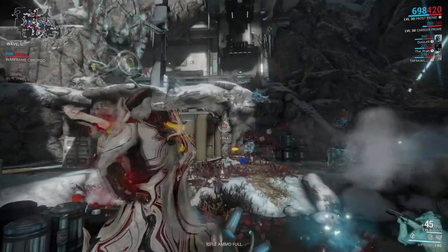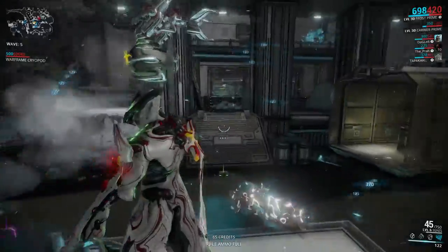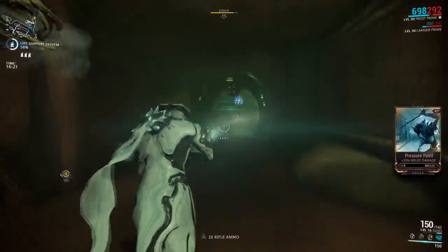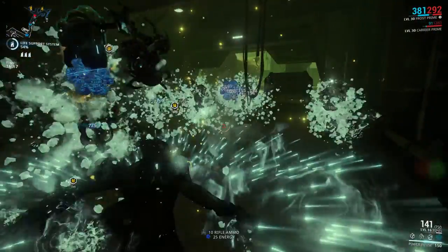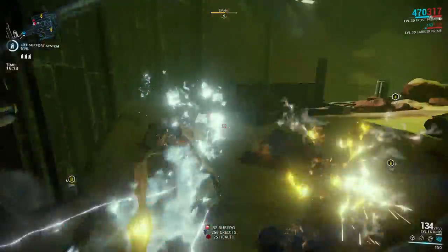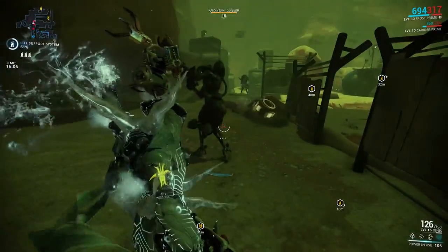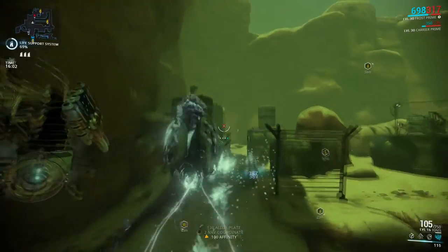Frost's ultimate is called Avalanche, summoning a barrage of ice around him. Frost freezes all targets in range, increased by power range, for up to 8 seconds, increased by power duration, and deals a big amount of damage. If a target dies from the initial cast, it shatters, damaging enemies around it as well. While frozen, enemies have their armor reduced by 40%, which can be increased further by adding power strength mods for up to 100% armor reduction, capping out at 250% power strength.